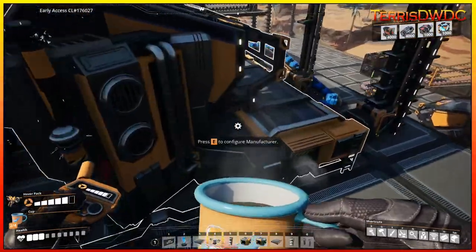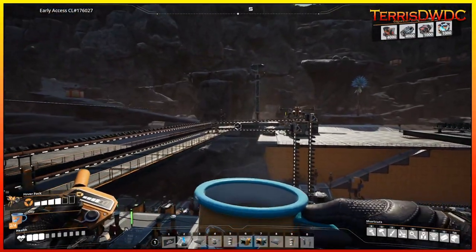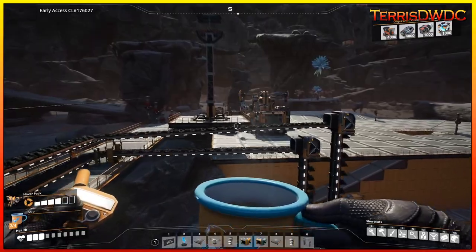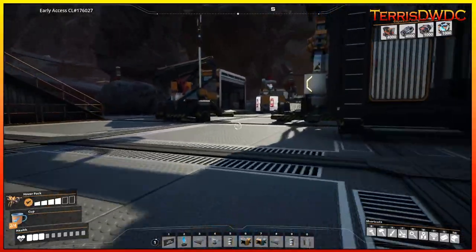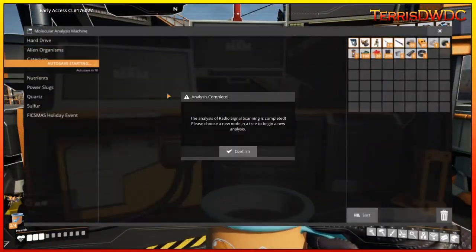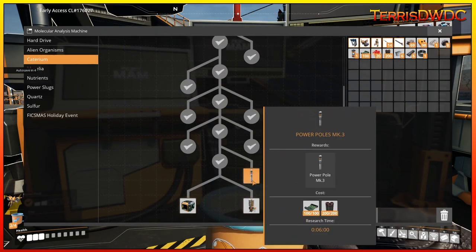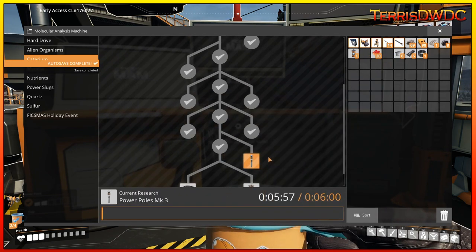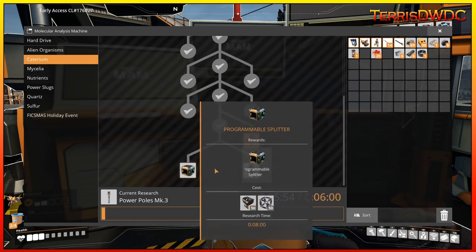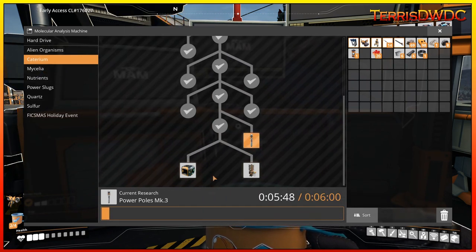The supercomputers are now getting built. I'm just waiting for these to stockpile a little bit. We've got some more MAM research to go turn in — radio signal scanning is now complete. Now we can do the Power Poles; that's a six-minute research. We still need supercomputers — 100 combined for those two milestones we need — but as soon as we have them, we'll be able to get that all taken care of.